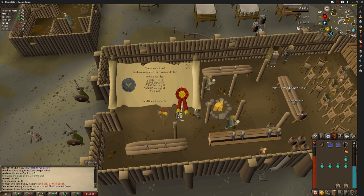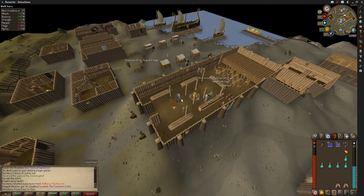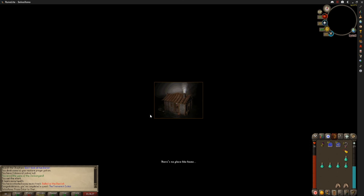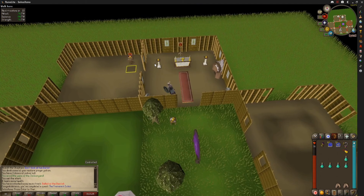Requirements: 65 defense, 71 cooking — now we're done. 55 crafting on the smithing. On the smithing we're almost there — last one for 60 smithing. Yay! Now we're almost done with our skill grinding.